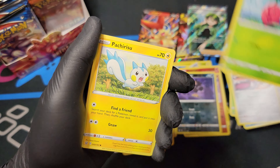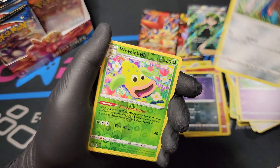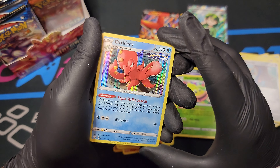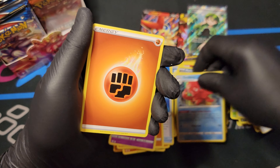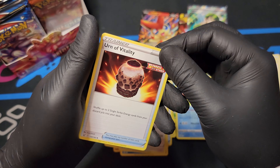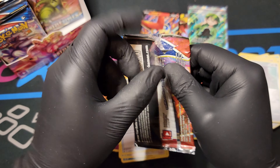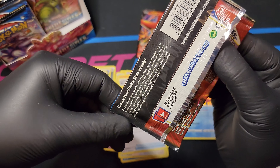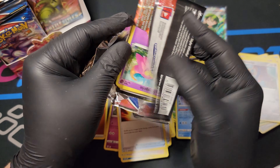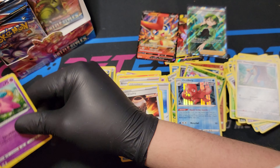Mawile, Cherubi, Pachirisu, Chimeco - I love Chimeco - Honeedge, a cute Weeping Bell. A regular foil Octillery Rapid Strike. Energy, Bruxish, Buffalant, Urn of Vitality. You'll notice that the sealer was just slightly off - it's more in favor of above than below, so hopefully we don't get any destroyed cards because the sealer was doing a bad job.